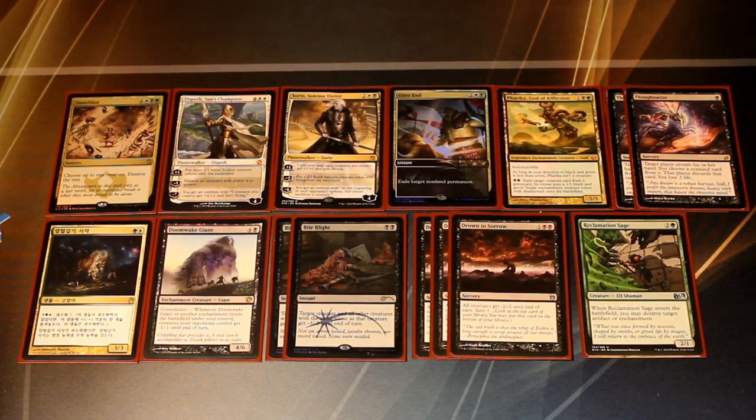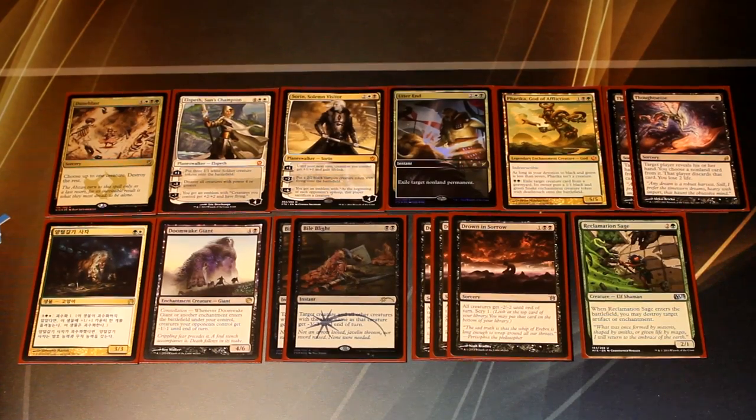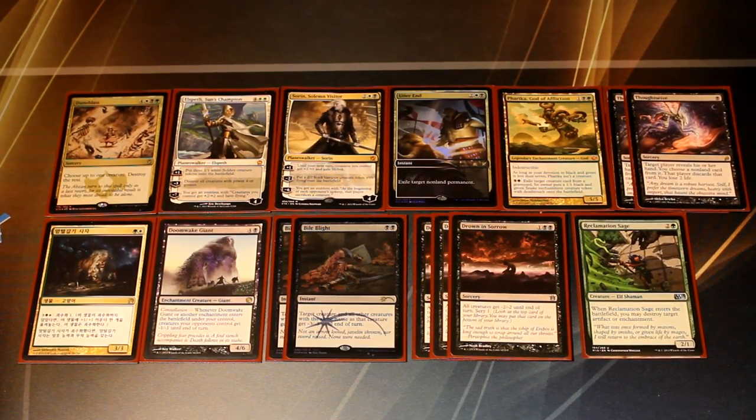Now on to the sideboard. We have a lot of singletons, but most of our cards are here for the slow, grindy matchups. What we're playing in the sideboard is: Duneblast, Elspeth Sun's Champion, Sorin Solemn Visitor, Utter End, Pharika God of Afflictions, two Thoughtseize, a Fleecemane Lion, Doomwake Giant, two Bile Blight, three Drown and Sorrow, and a Reclamation Sage.